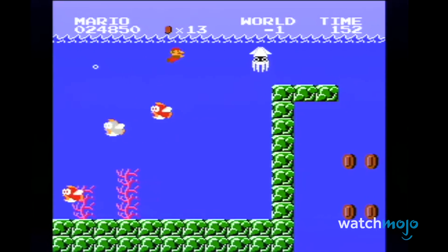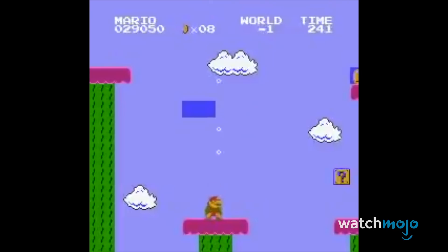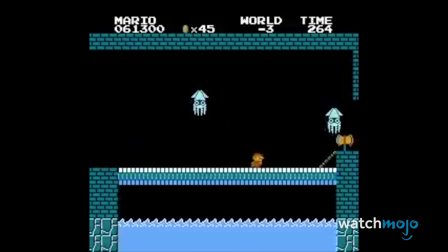It's set up like a water level, without any water, and there's no way out. Additionally, Minus Worlds have shown up in later Mario games too, but according to Miyamoto, they're not intentional.